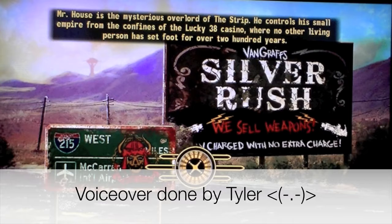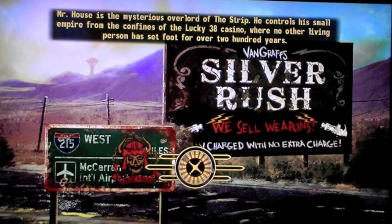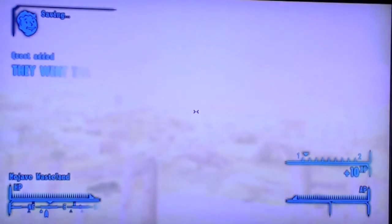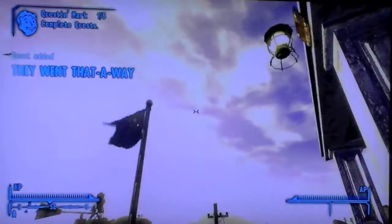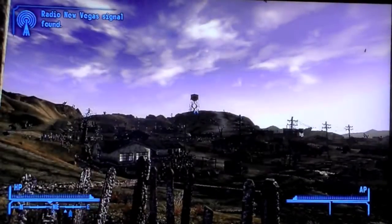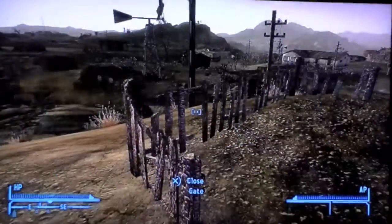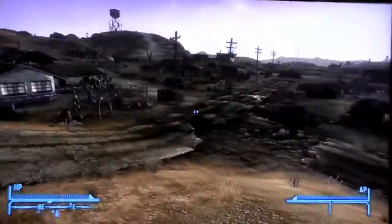Hello everybody, this is Tyler from Buzzard Night King YouTube, back with part two of our walkthrough of Fallout New Vegas. So we left off at Doc Mitchell's house, and we're about to go very quickly over to Prospector Saloon, ignoring everything except for staying on the current route.